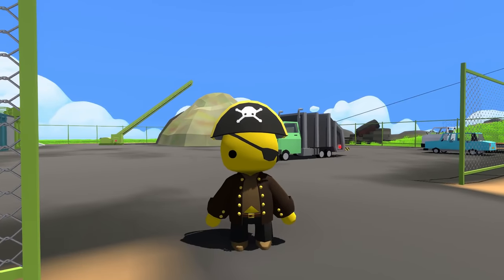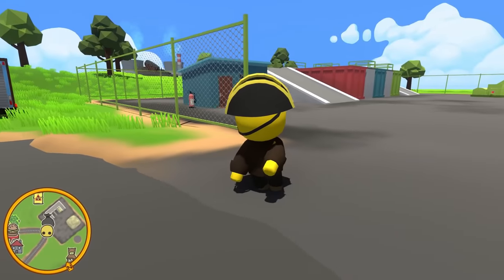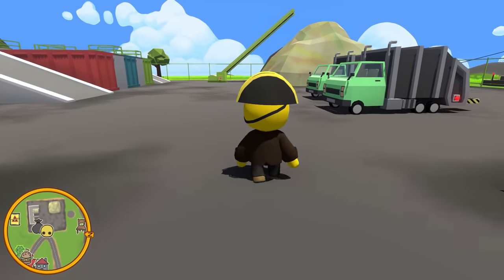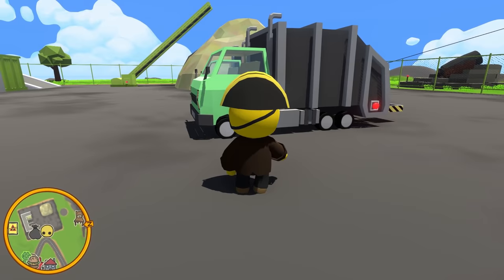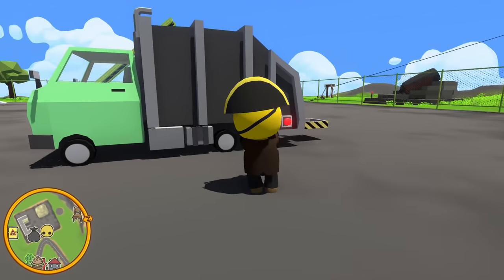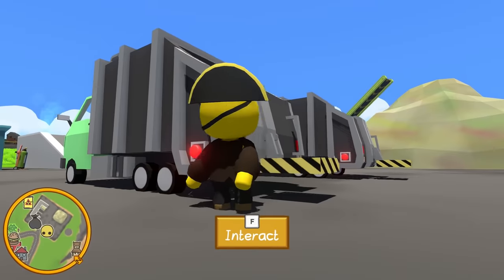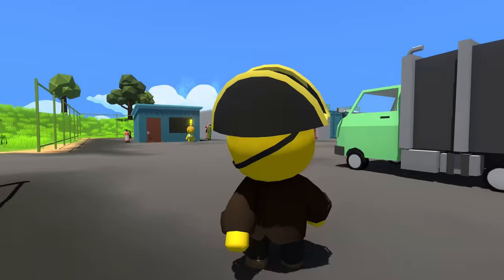Hey, how's it going? Spy here, and welcome back to another Wobbly Life episode. Today we are getting a brand new job as the garbage collector dude. That's right, we're gonna be driving this thing around, picking up people's garbage. And I'm gonna go to Grandma's house eventually, pick up her sofa, pop it in the back, and dump it in the garbage as a form of revenge!